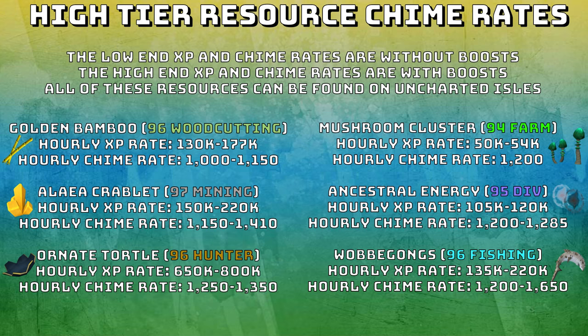Ornate turtles at 96 hunter have an hourly XP rate of 650,000 to 800,000 — super fast, and it's how I got 120 hunter. The hourly chime rate for these is 1,250 to 1,350. The mushroom clusters that require 94 farming have an hourly XP rate of 50,000 to 54,000 — nearly twice as good as low tier farming, but still not very good experience. The hourly chime rate for these is 1,200. Ancestral energy at 95 divination has an hourly XP rate of 105,000 to 120,000 — really, really effective XP per hour for divination and super AFK. The hourly chime rate is 1,200 to 1,285.